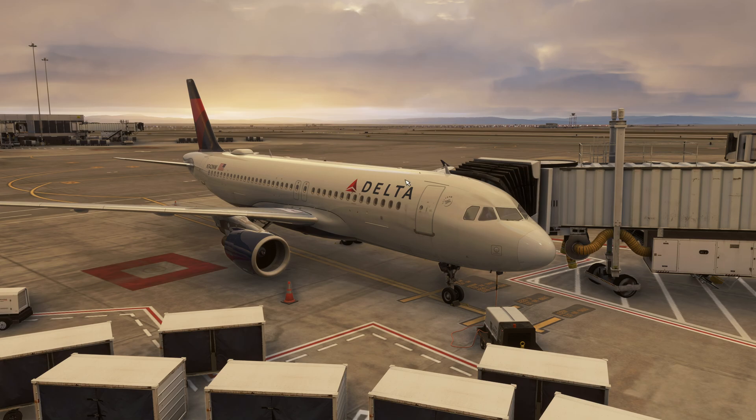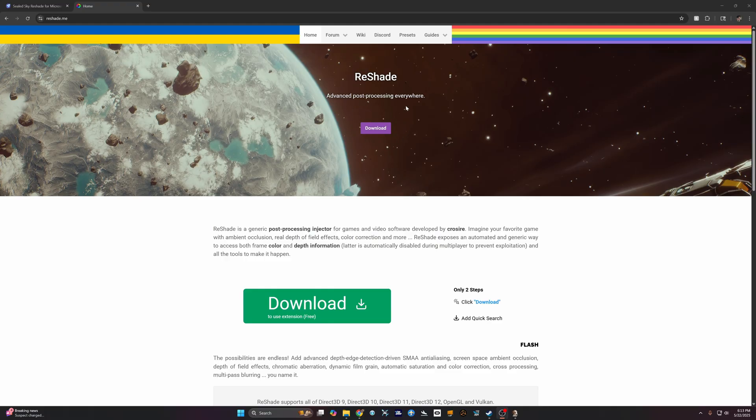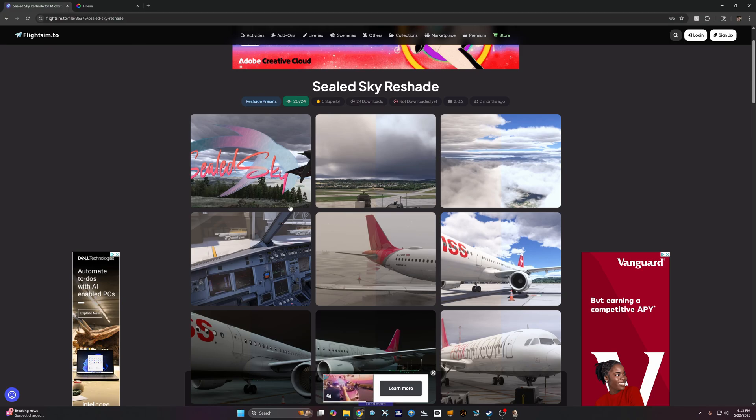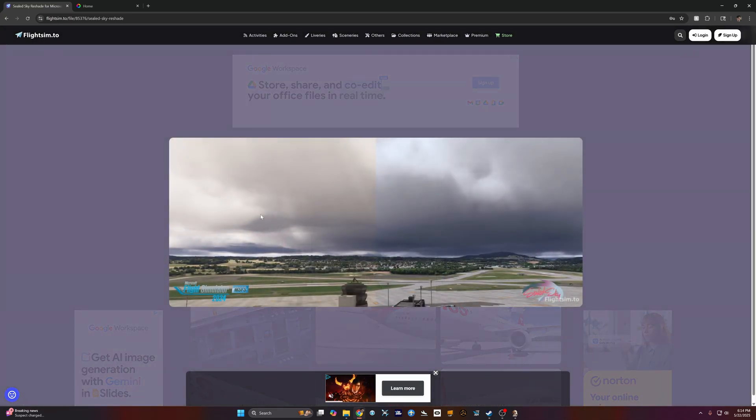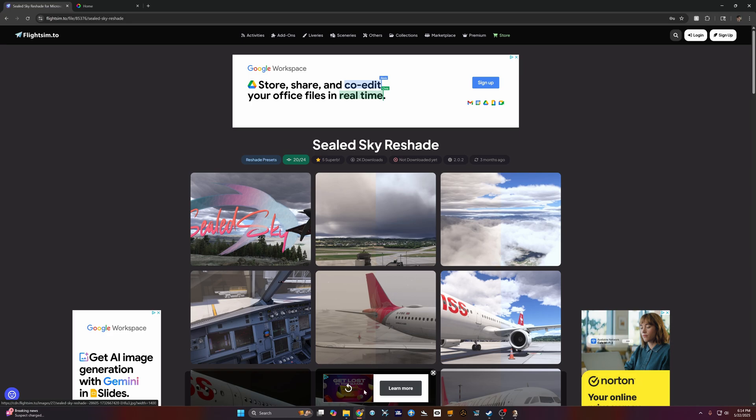Without further delay, let's go over the install process. First, download ReShade from reshade.me — I'll leave a link in the description, just hit the download button and grab that file. The second file you'll need is the Sealed Sky ReShade preset from flightsim.to — hands down the best ReShade preset you'll ever find. It gets rid of all that orange-yellow tint in MSFS 2024 and makes it very close to real life.